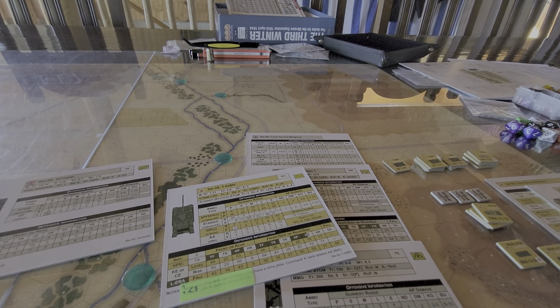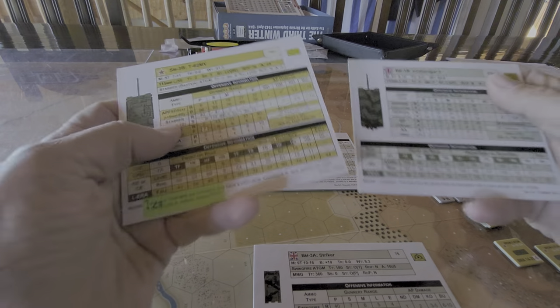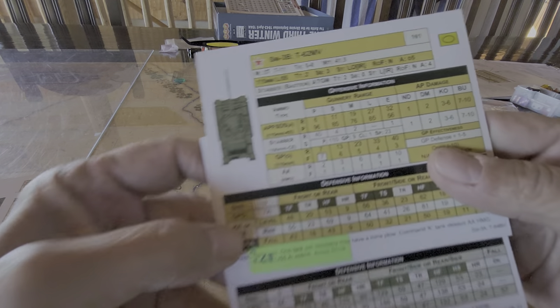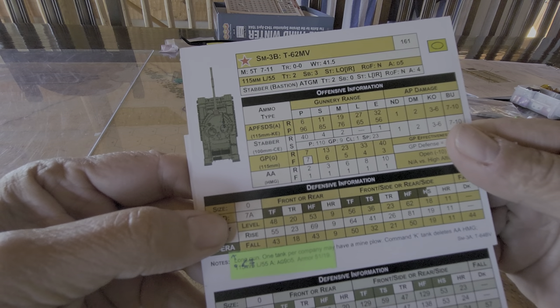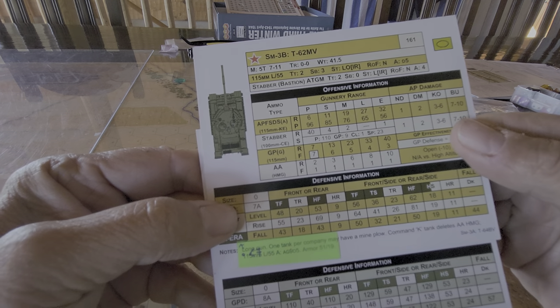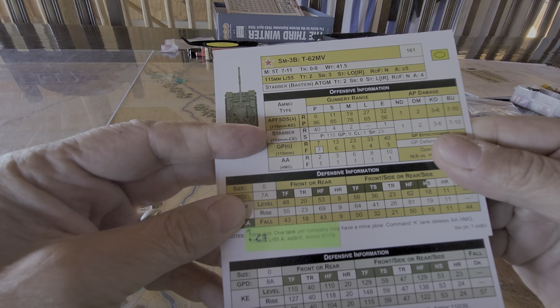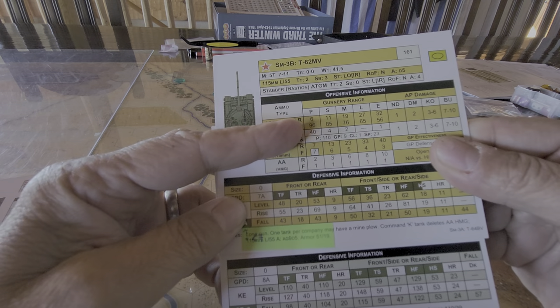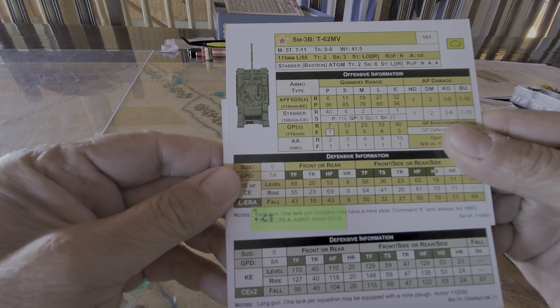This camera stand tends to sag on itself. If I look at the T-62 with the missile capability — the Stabber round — it's got a penetration rate of 110. Or if I use the APFSDS, it's got a penetration rate of 96.